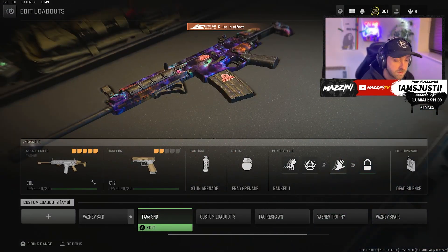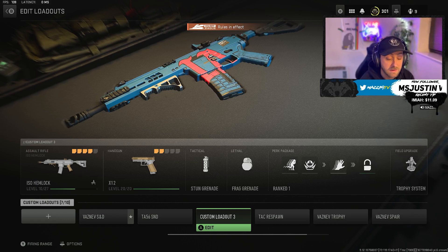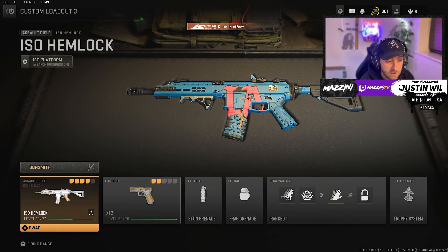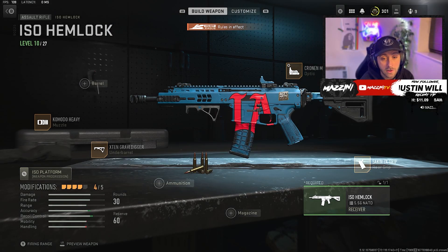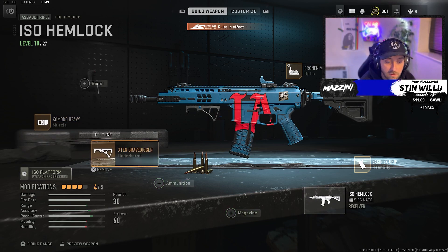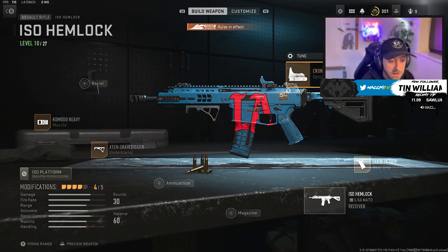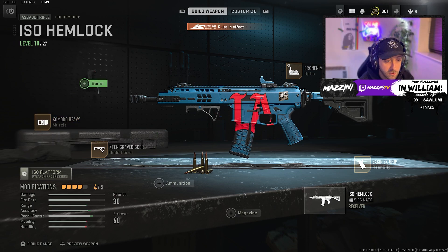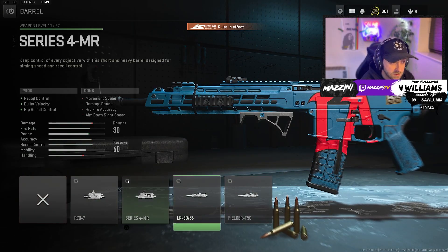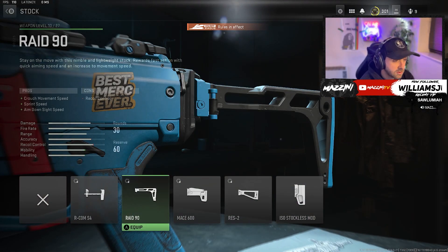This next one is one I personally think is going to be banned from the game mode eventually, but we'll go through it anyway. The next gun is the ISO Hemlock — a brand new gun. This is what I've been running: a bit more of a close-range build. You've got the Komodo Heavy, X10 Gravedigger, the Sazaran-X grip, and the Chrono Mini Pro — just four attachments. You don't need a muzzle or a barrel as they just slow it down without much improvement, and you don't really need a stock, though you could throw one on to make it a bit snappier.